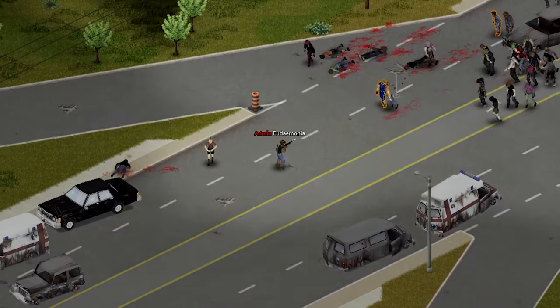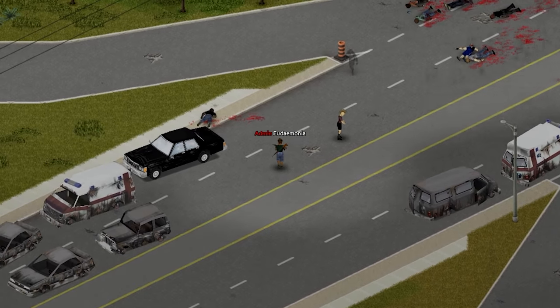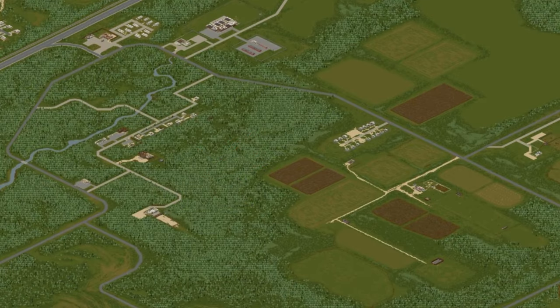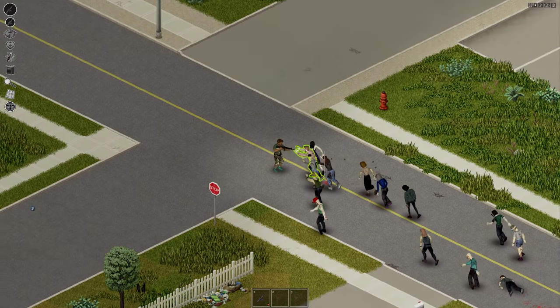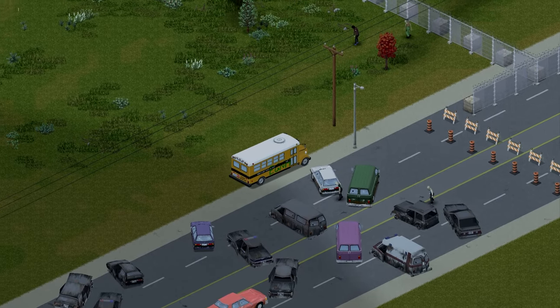Finally, the last location on our tour brings us to the big daddy of firearm locations — the one and only Louisville. Chances are if you are here you are already geared enough to wade through the masses of zeds that litter the city. If you aren't, well, you're in for a fun time. Starting off just outside Louisville is the shooting range — you can go here to gather some more firepower before you head into the city. You're going to need it, especially if you prefer firearms over melee.